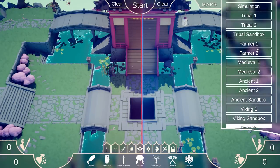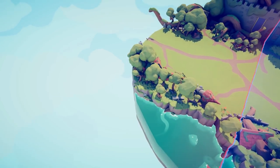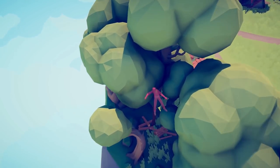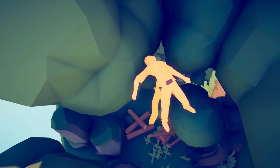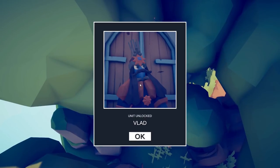The next place we want to head is Medieval 2. We're going to free up our camera and head to the forest. Check out this body that's just been impaled by a branch. Vlad is unlocked.